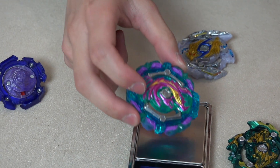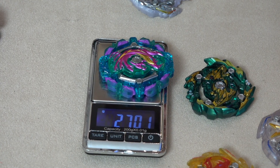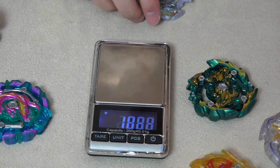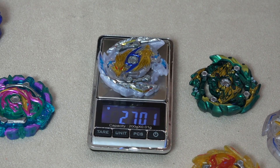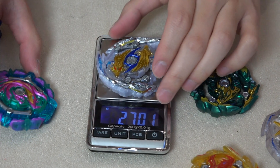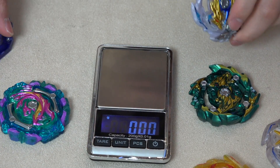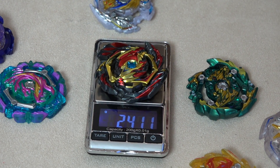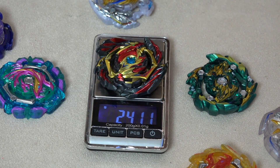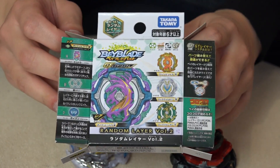Now that you saw the gimmick, let's weigh this layer: 27.01 grams. Let's compare — wow, it's the exact same weight as Long this! That's actually really heavy. I did not expect that given how much rubber is on there. Just to compare, here's Venom Diablos at 24 grams — so Poison Hydra is definitely heavier than that.